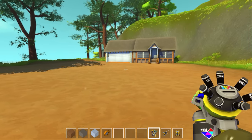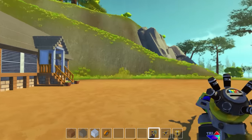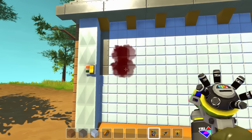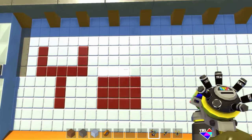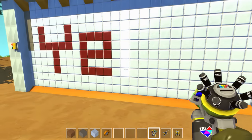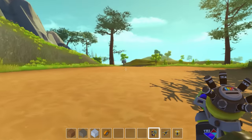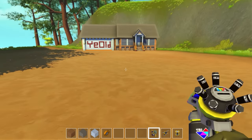Hey guys, I've got this new spray paint gun — a new paint tool that's been added to Scrap Mechanic. I thought it'd be funny to go write on this person's house. We can press Q to pick colors, and now we're writing her name right on her garage door. Hopefully she doesn't catch us — just two more things, and there we go. Let's run away!